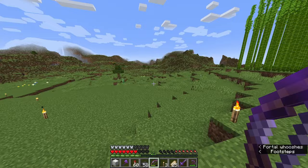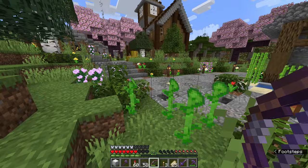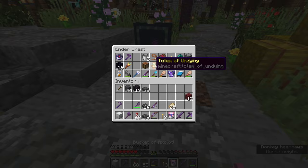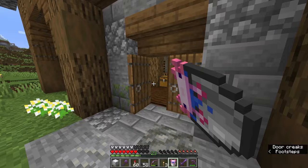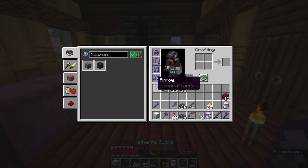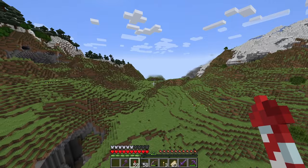Today we are actually going to make an enclosure for the axolotls that we collected in the last episode. We were searching for armor trims and ended up finding some axolotls during our adventure — we have a pink one and a white one. I would also like to find a yellow and a brown one today so we can get all of those colors and breed them in an enclosure.